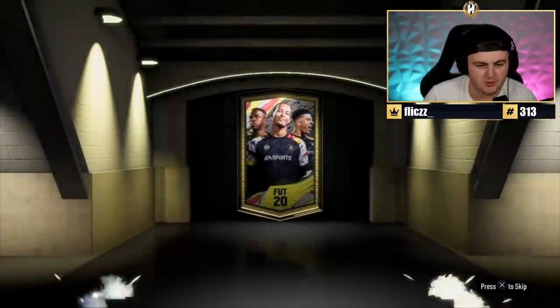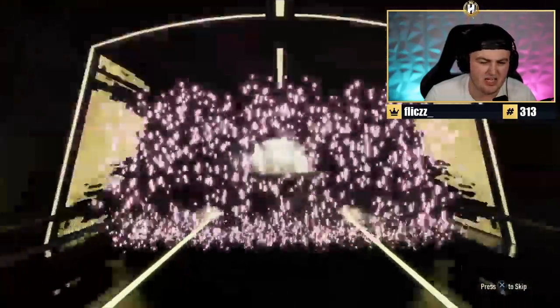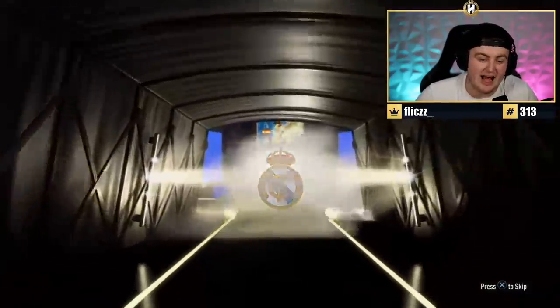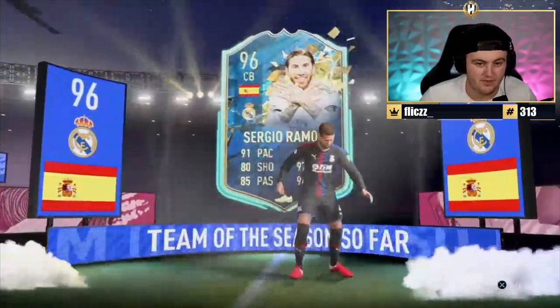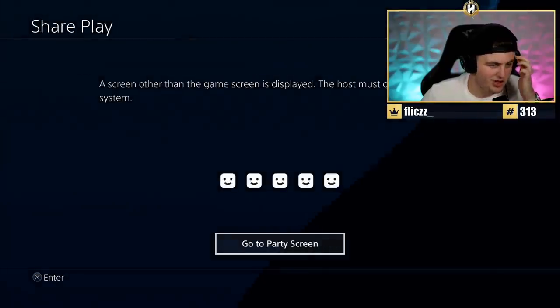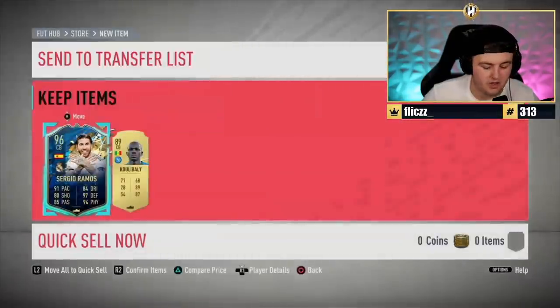Still on the hunt for a 99. It's a Team of the Season - Belgian or Polish please. Spanish. Oh, it's another Ramos! I'll happily take a Ramos anytime. That's a big win - there's a 700k card right there, one of the best in the game at the back. Thank you very much, EA. What else? And Kudabali. There you go.